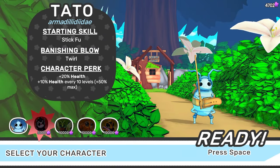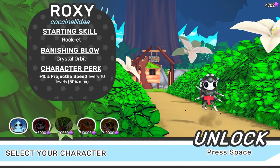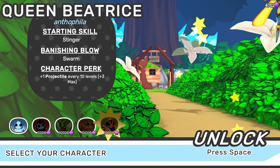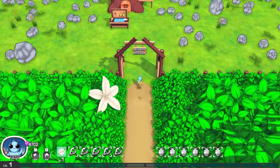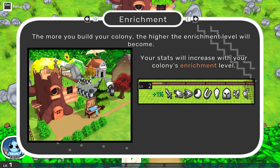Back to the colony. That got really difficult. It looks like we can't get the new characters just yet. Oh he looks cool — actually he does not look cool. Queen, Roly Poly dude. You have new blueprints at your crafting table — take a look and see what you can build. The more you build the colony, the higher the enrichment level will become.